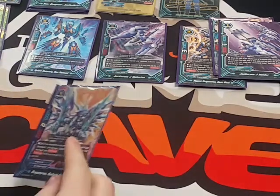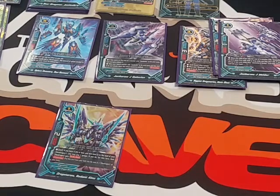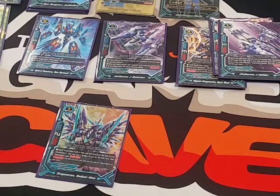The next size 1 Dragon Arm we play is Dragon Arms Radiant Armor — 2,000 power, 2 critical, and 1,000 defense. His act ability is: if you have 6 or less life and this card is in the soul of a Neo Dragon, you may pay 1 gauge. If you do, that card gets double attack.